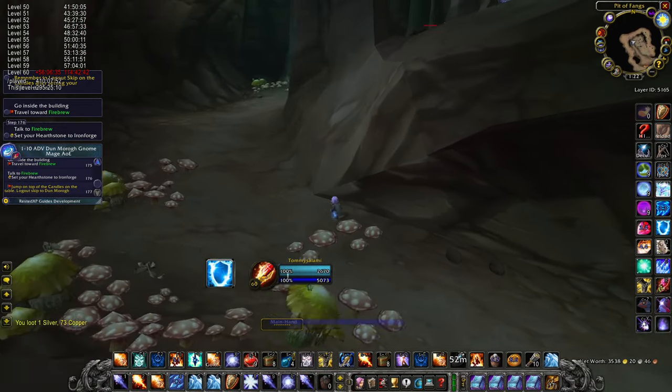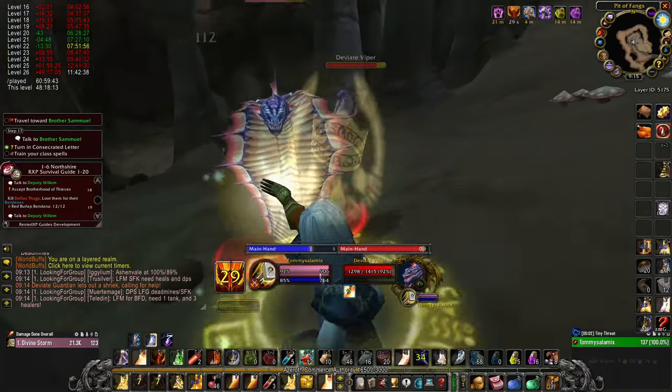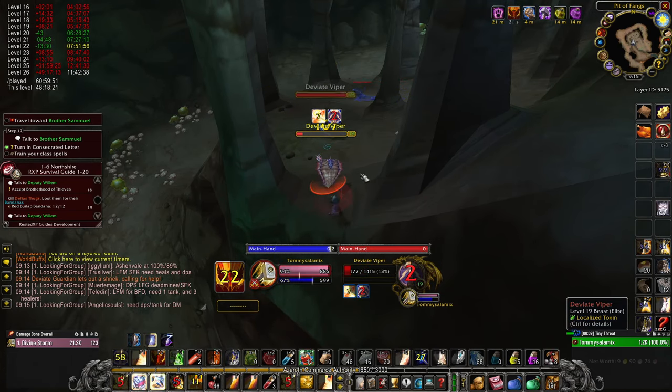Once you get all the way here, run up this ramp on the right side to avoid all of the patrols and the mobs in front of you. I get slightly unlucky with timings here and pull one of the three patrols in this section — the Viper.